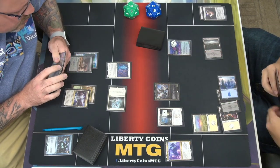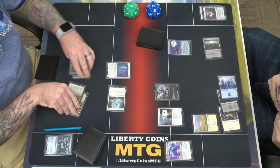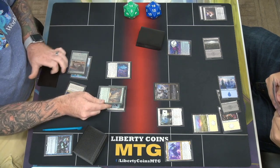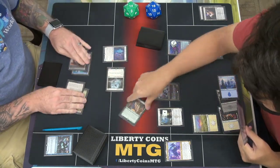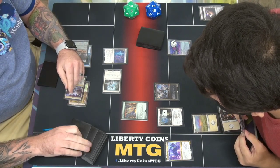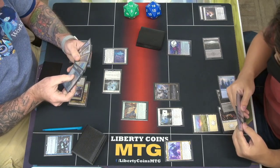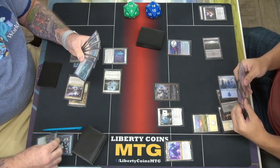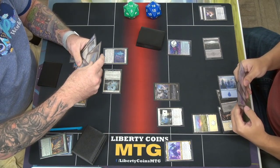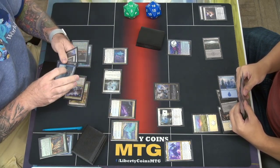What's that new flying? Collected Company. Look at the top six and I can put two creatures. Interesting. So I'm going to choose Spell Queller and Empyrean Eagle. Okay — I'm going to target the Raffine.